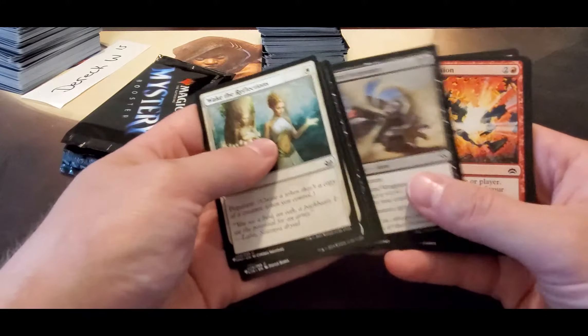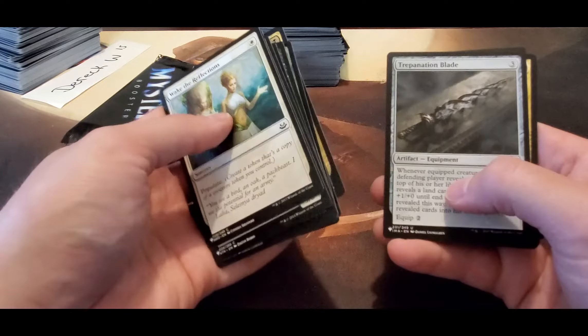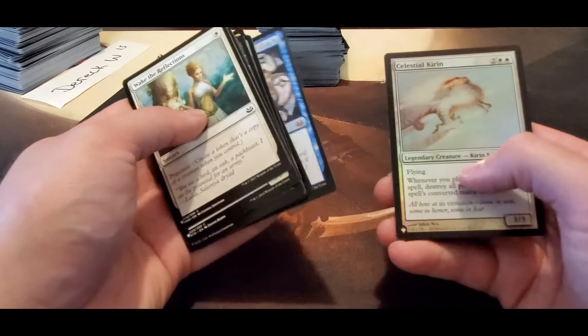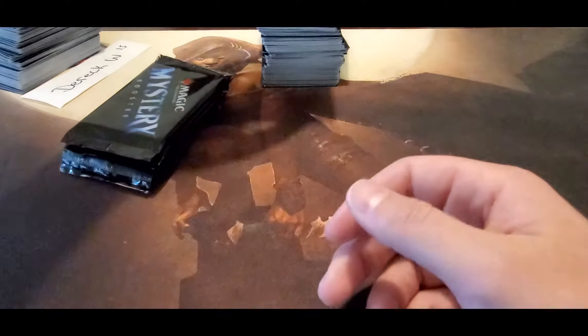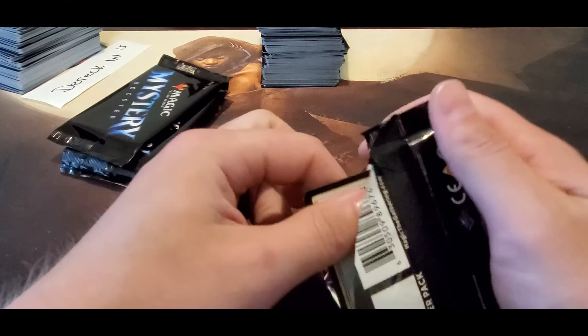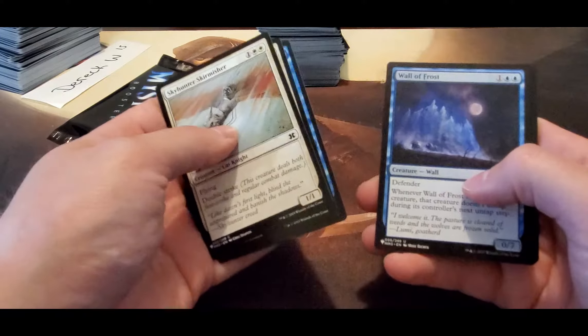Tidal War, Bring Low — this box honestly doesn't really have that much. Assemble the Legion, another Temporal Mastery, and a Celestial. Don't even have a whole lot of the four and five dollar cards it seems like. I mean I'll go back through and check some of them, but there's not a whole lot here.